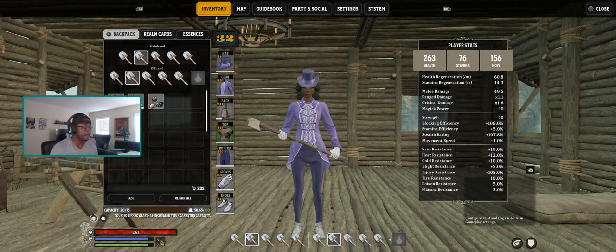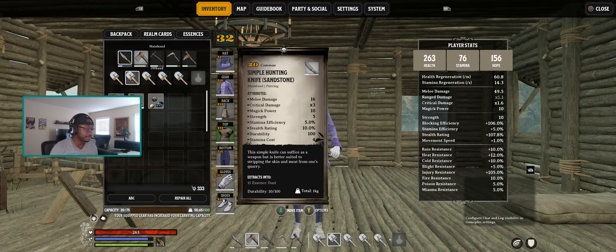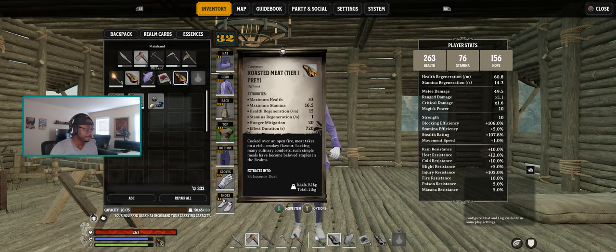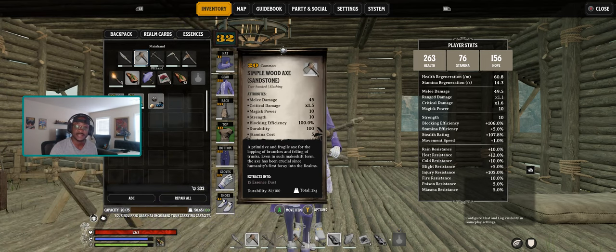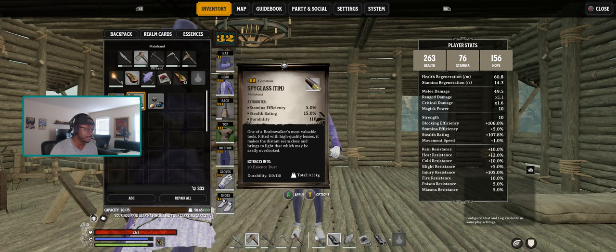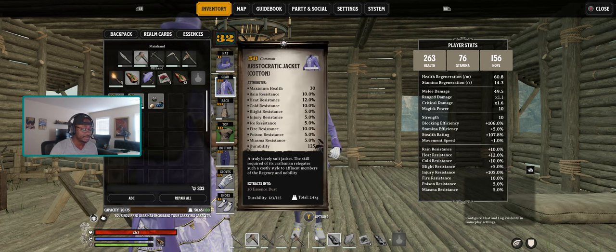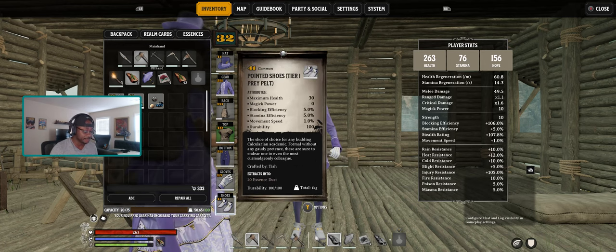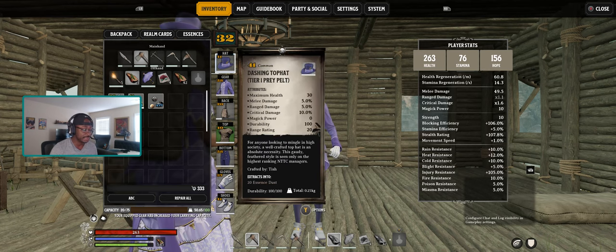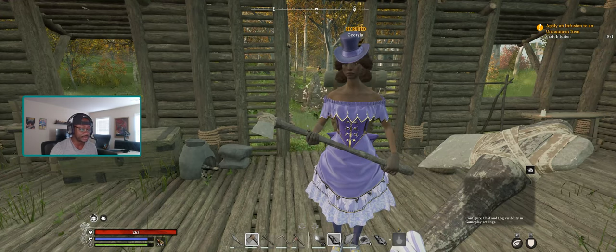What I have on the screen right now is the armor set itself. There's a bug in the game right now where sometimes your icons take a while to load, which is fine — it's an early access game. The armor set I'm referring to is the aristocratic jacket, the aristocratic breeches, the gloves, the shoes, and the hat, including the one my recruit is also wearing here.